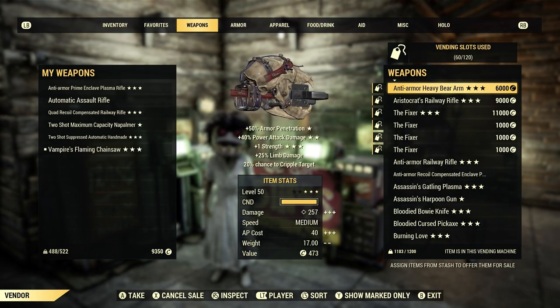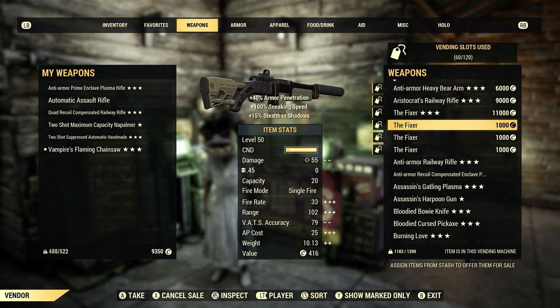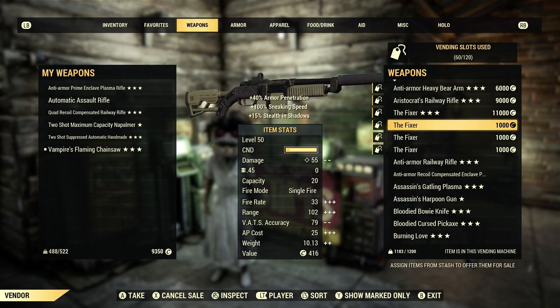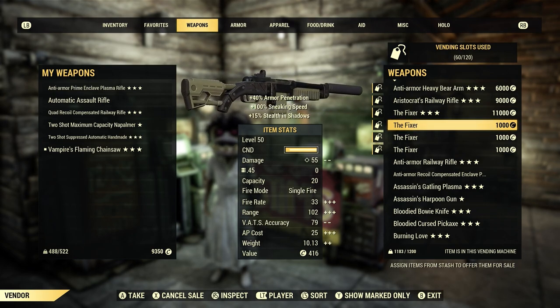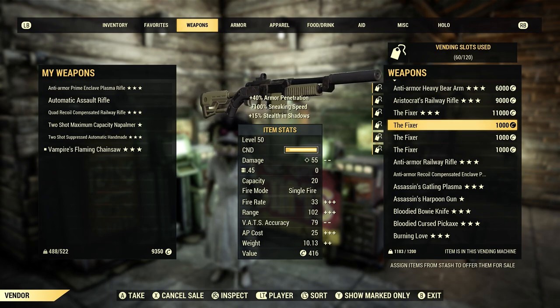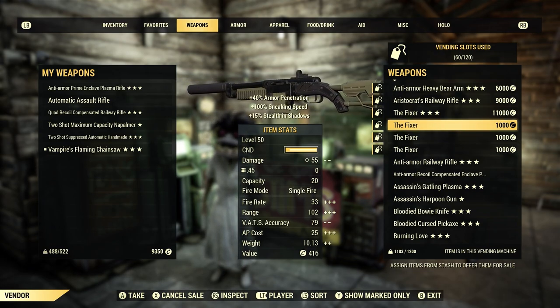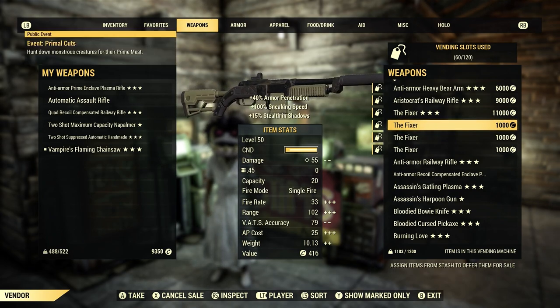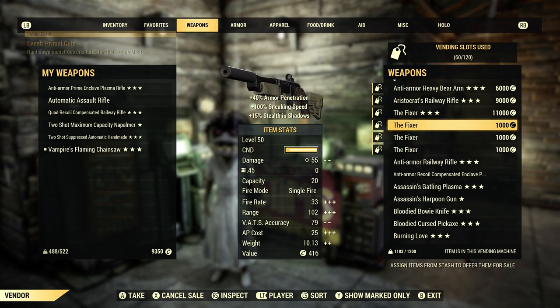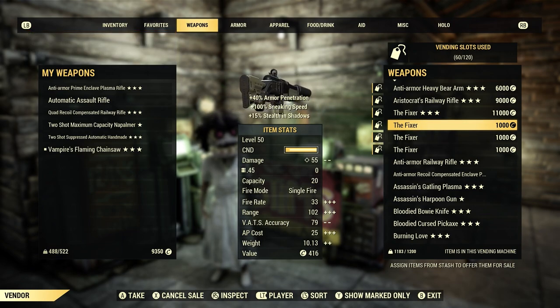Last but not least, let's talk about weapons. The Fixer is the most sought-after weapon in this game. Everybody knows about the Fixer, and if there's a new player on the server they're going to find out about it. I sell basic Fixers in my vending machine at 1,000 caps because they do sell, especially to new players. New players are going to be starting at a very low level, so they need a low-level weapon. The Fixer starts at level 20, so people will buy it at level 20, and you can make them up to level 50 — so remember to have some level 20s in your stash.